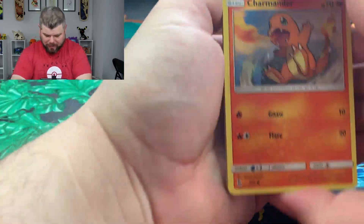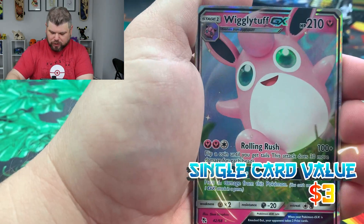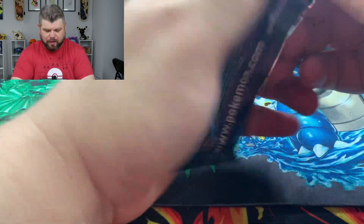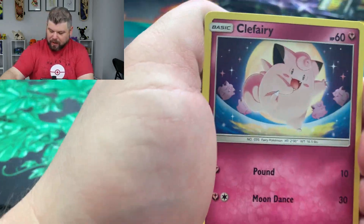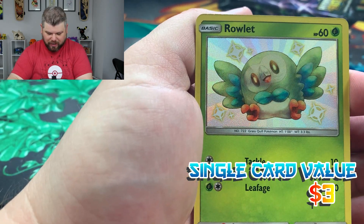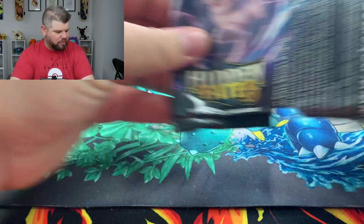I haven't opened up Hidden Fates in a little bit — I love this set, it's one of my favorite sets. I think it's gonna slowly stop printing here. Oh, Scyther reverse, and our first pull of the video is a Wigglytuff GX! I kind of miss the GX cards — what do you guys think, are GX cards better or V cards better? Leave it in the comments below. Oh, Roulette — I feel like we always pull this shiny card, but here we go, our first shiny is a Roulette. Not bad, not bad at all.